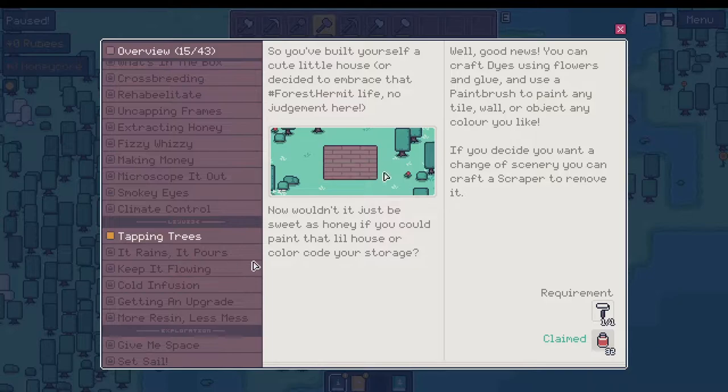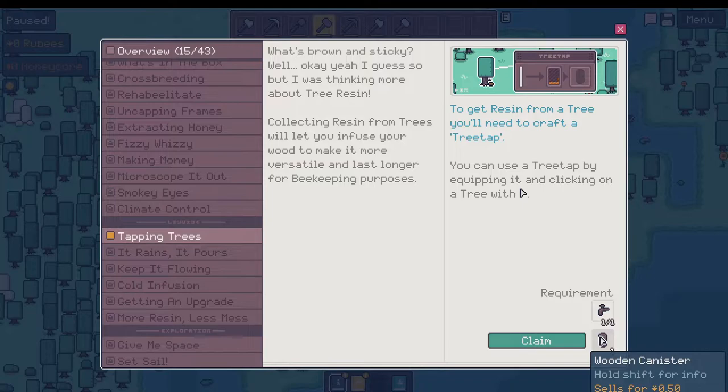Tapping trees — that's what I did. I broke the tree tapper. Wait, did a tree spawn in front of the one I tapped? Now I get a canister.